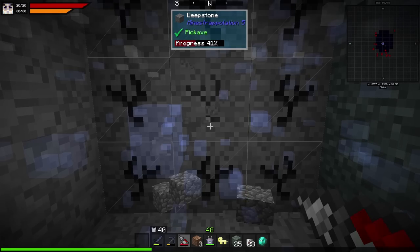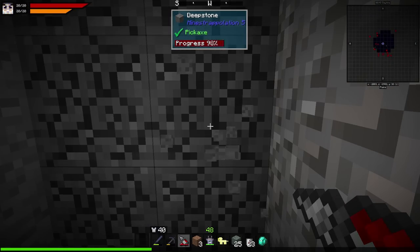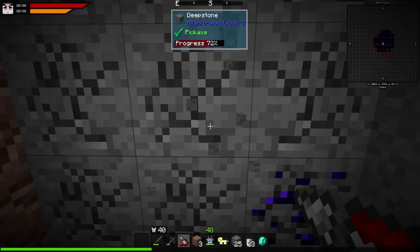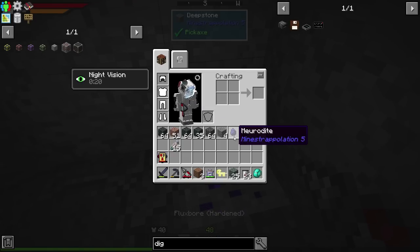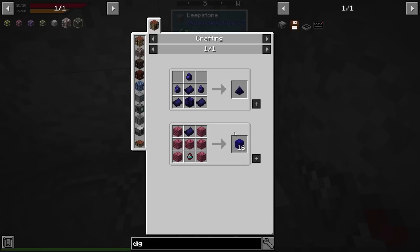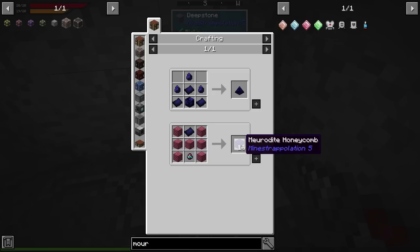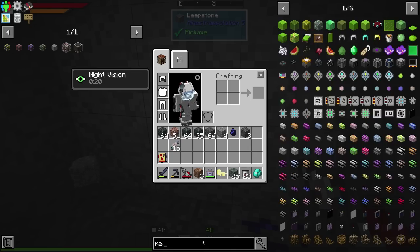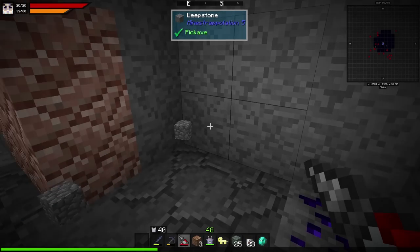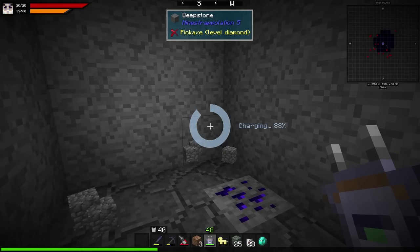Looks like we've got something close by — there we go. It gets a little confusing when there's so much to see. Let's dig toward it. Whoa, I thought that was a mob — scared me! What is that stuff? Merdite — looks like it's just used for weapons and armor plating. There's a set of armor, though it's not as good as ours which has like 40 points. Hopefully there aren't too many junk ores like that, because I really just want titanium.